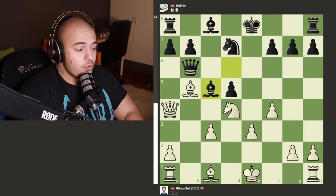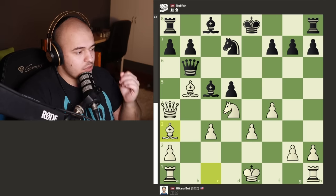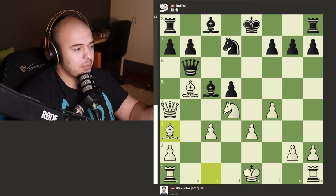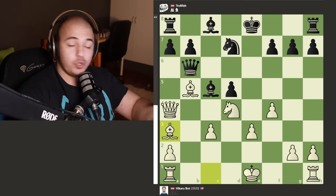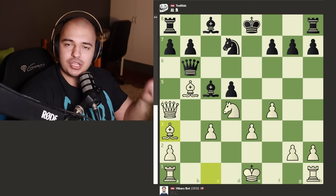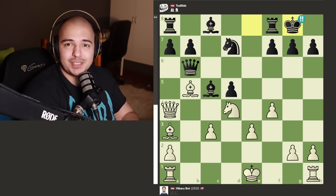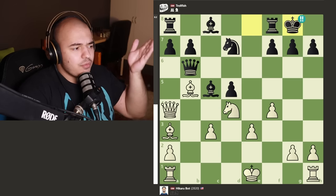Hikaru plays a3 wanting to cause some problems, but in this position there is a brilliant move. Can you find it for black? Do you sacrifice your queen? No. Do you sacrifice the knight? There aren't a lot of pieces to move - you just castle. It's an actual brilliant move in this position - just castling here.